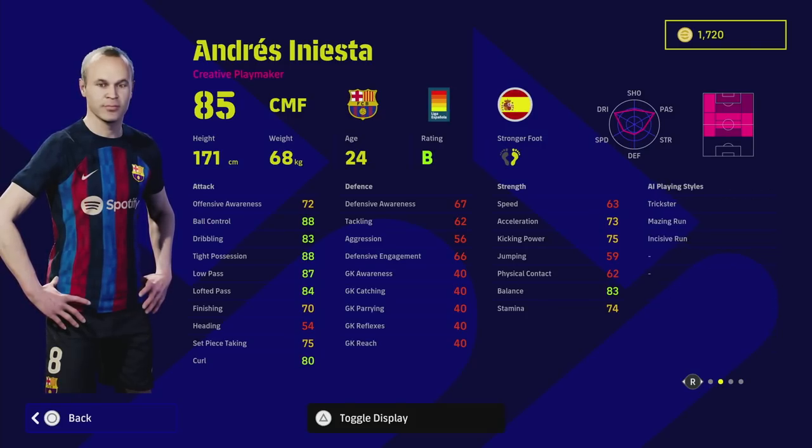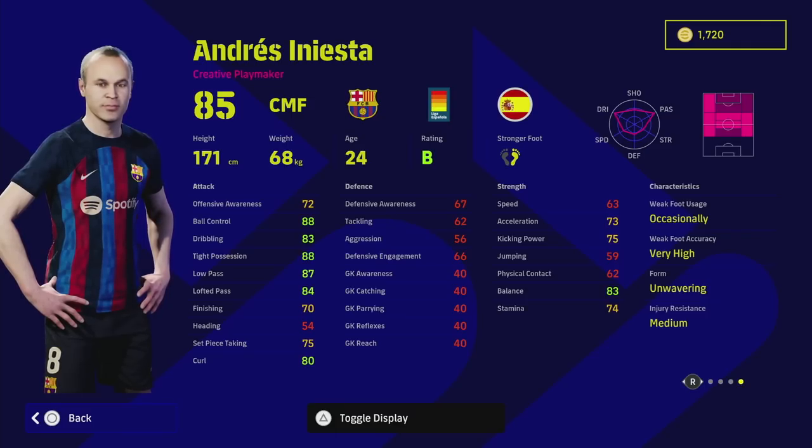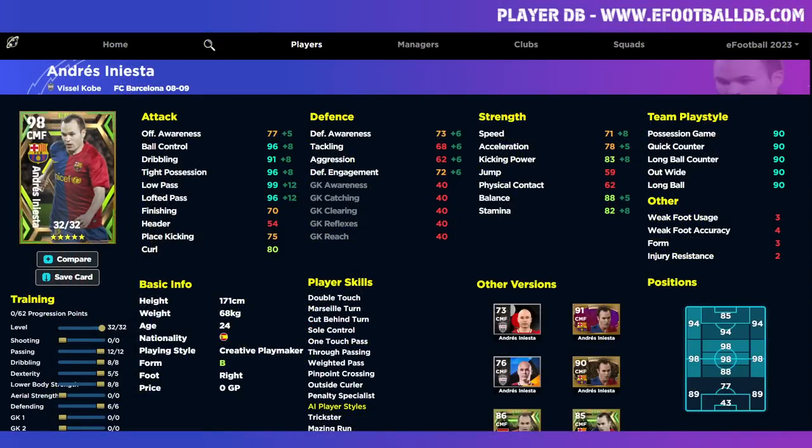Iniesta also has double touch and sole control — absolutely insane. He has some nice play styles and unwavering form on B rating. On eFootballDB, the 98-rated version has 99 low pass, 96 lofted pass, 96 ball control, tight possession, and 91 dribbling — but the balance, acceleration, speed, and stamina are all fairly low. I definitely don't recommend that auto-allocate version. I'll show you a passing build and a pass-and-move acceleration-focused build in the dedicated training guide.